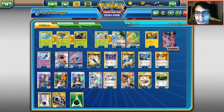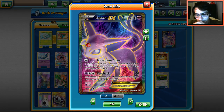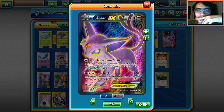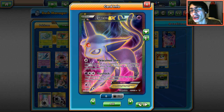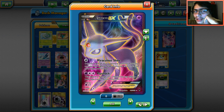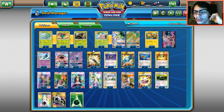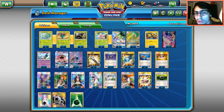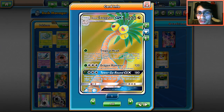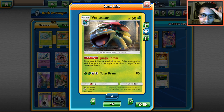Espeon is the ace-in-the-hole card. You come in late game and use Miraculous Shine to de-evolve opponent's Pokémon, capitalizing on all the damage built up with Exeggutor and Latios. We run two Lele for supporter access and a 3-1-3 Venusaur line. Venusaur is the heart of the deck — without it you need way more energy on Exeggutor, which isn't good.